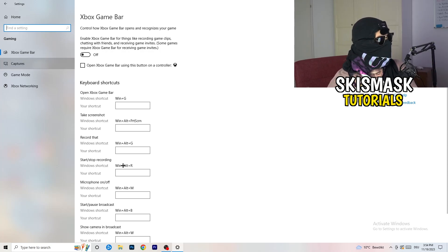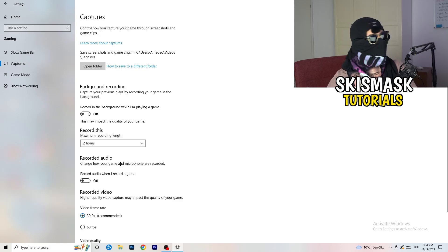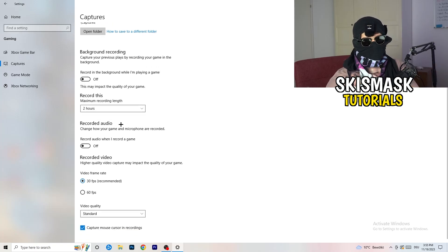Click on Captures on the left side. Go to Background Recording and turn off 'Record in the background while I'm playing a game'. If you want to record your gameplay, use proper software like OBS — don't use Windows' built-in recording. Leaving background recording on takes a lot of performance and can cause your game to not launch. Also make sure background audio recording is off.